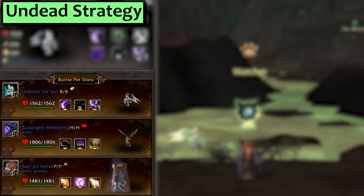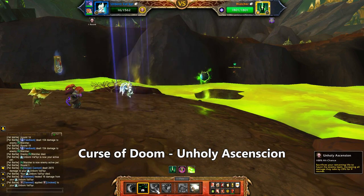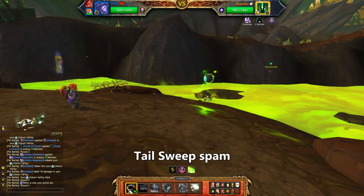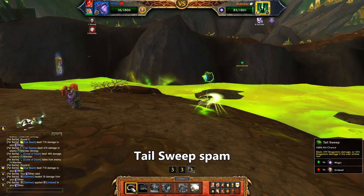Last is Undead. The first slot is our Unborn Valkyrie with Curse of Doom and Unholy Ascension, and second is a Scourged Whelp with Tail Sweep and nothing else matters. Start with the Valk, use Curse of Doom, then Unholy Ascension. On your Scourged Whelp, mash Tail Sweep until he gives up and dies. There's really no messing this one up.